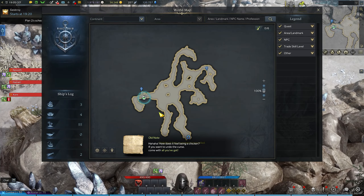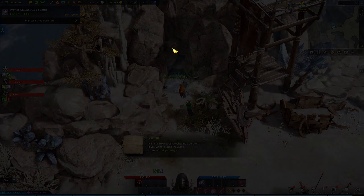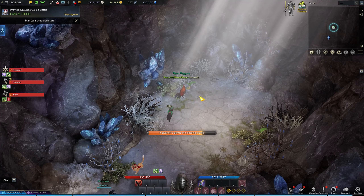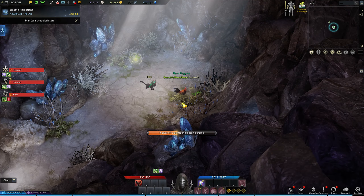Once you're done with the boss you can focus on the most important part of this island, and of course that is the Mokoko seeds. You're gonna get the chicken form again and go to the left side of the island. You're gonna find this little cave here, and of course you're gonna find two whole Mokokos that you can collect in your little chicken form.